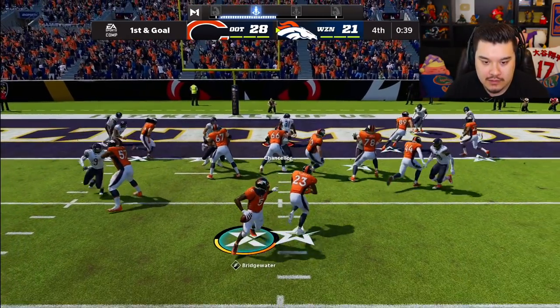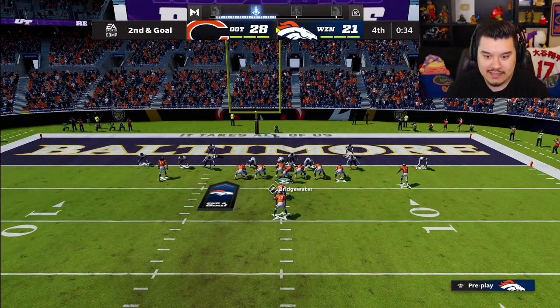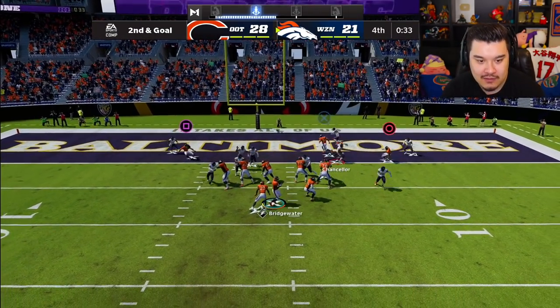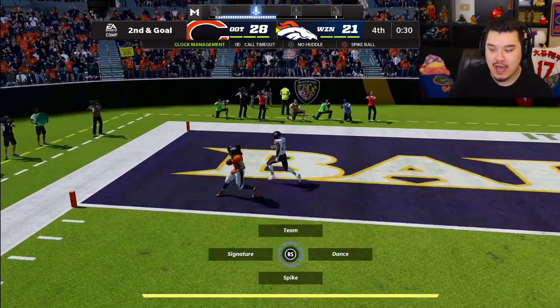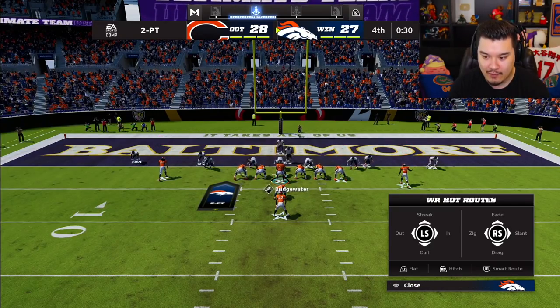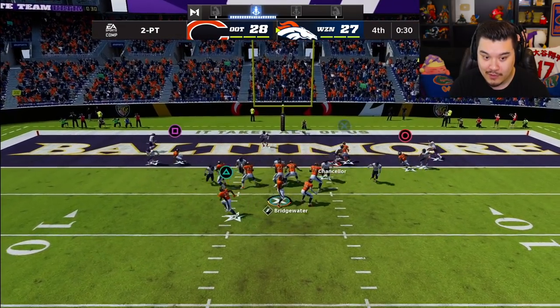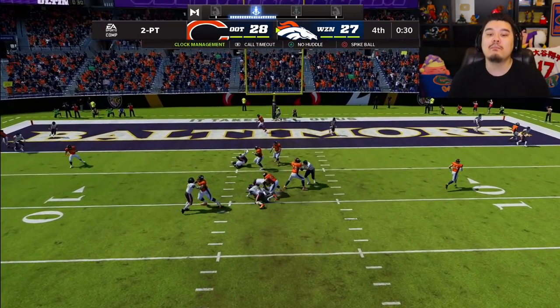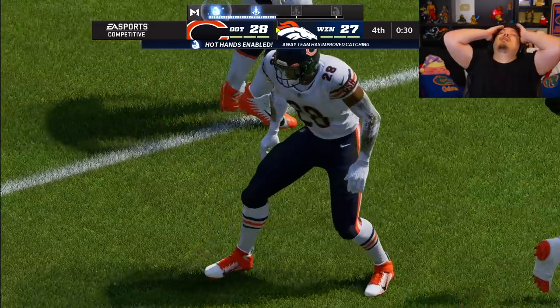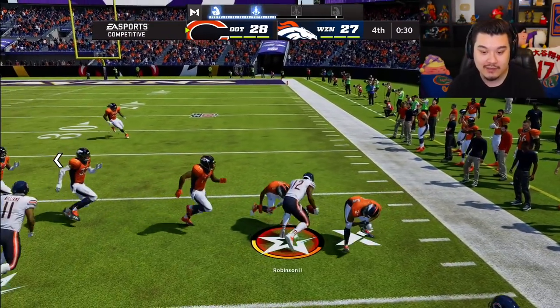He's sending that pressure — not gonna get anything unless we can run it. Throw it away, second and goal, 34 seconds left. The zig route works — TJ Hustle, way to get open man! That's four touchdowns for Teddy Bridgewater right there. We tied the game — do I go for two? Our best opportunity to win is right here right now. If we don't get this then the game's over, but if we do we'll probably win. He gets unblocked — this game just wasn't meant to be for me. I have yet to recover an onside kick this year.